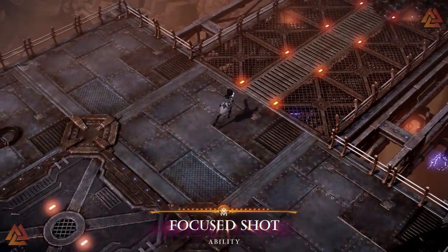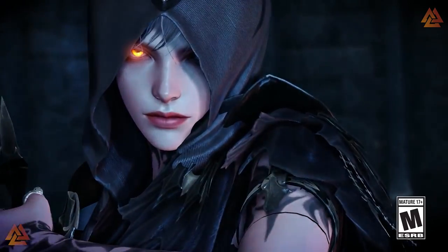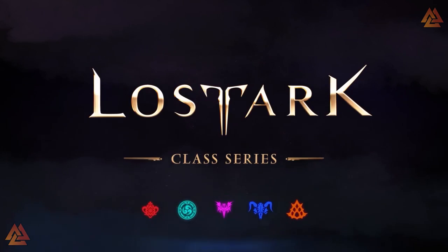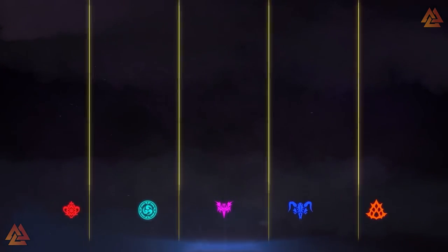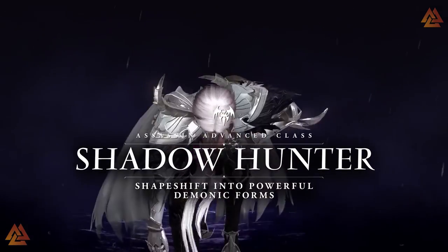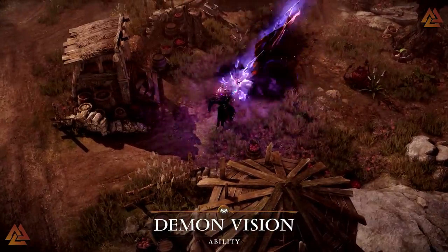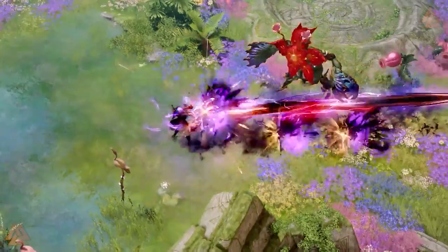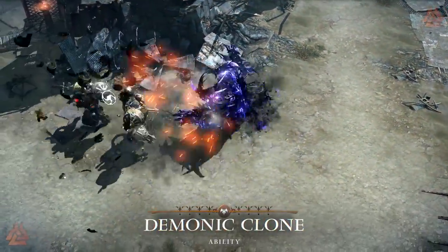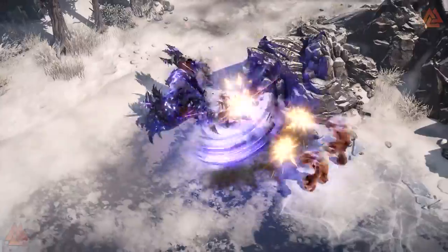The last base class is the Assassin, which comes with only two advanced classes — perfect for people who love stealthy rogues, quick strikes, and channeling your inner demon. The Shadowhunter gives you some crazy powers: you can channel the power of demons through your skills, get a death beam, summon a large demon to swipe at enemies, and throw glaives to blend up enemies. It's one of those classes that melds magic and melee together extremely well.